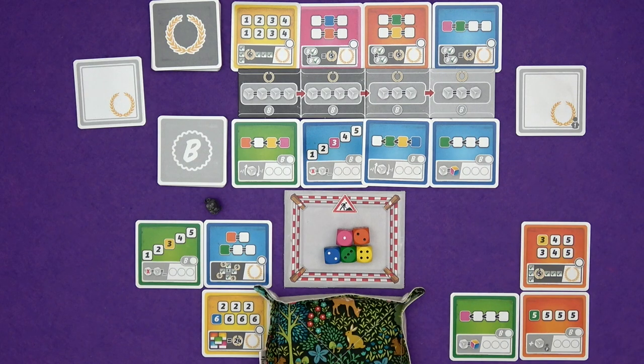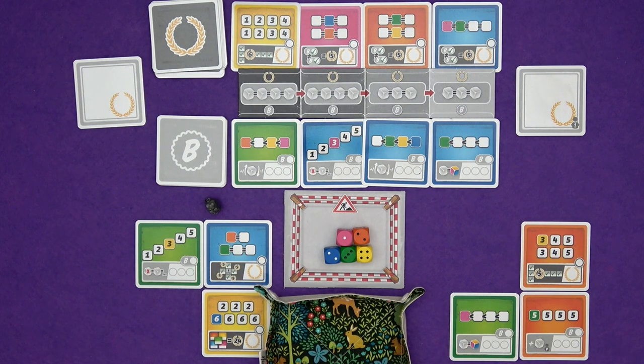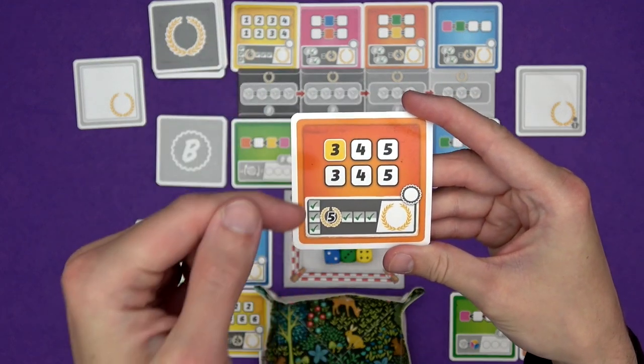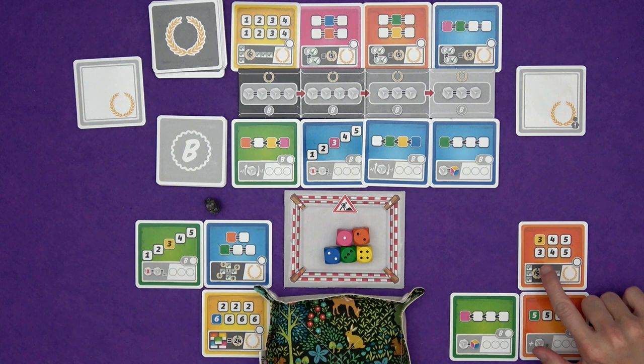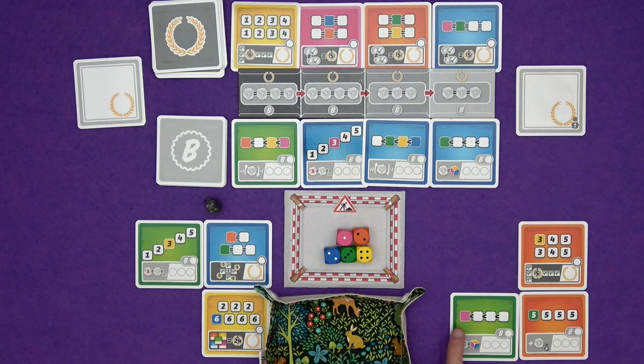My card says 'one' on it, so that makes me the first player. At the start of the game, you get dealt two scoring cards and two bonus cards, and you have to put one of them back under one of the decks and arrange them how you like. Now, all cards have two parts to them — a part that needs to be filled in for them to be considered completed, and once they're completed, they will either score you points or give you a bonus.